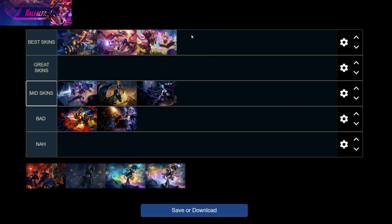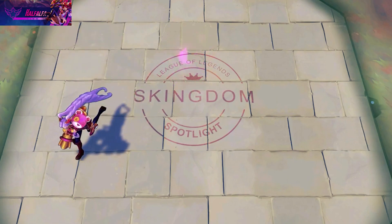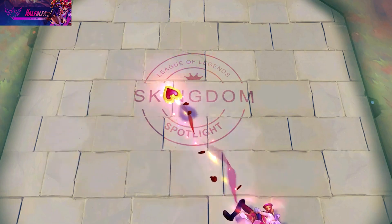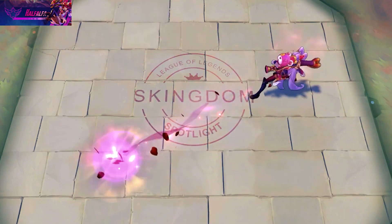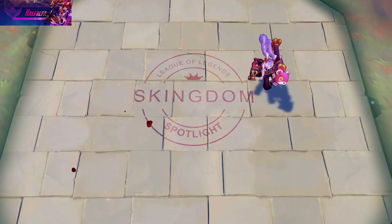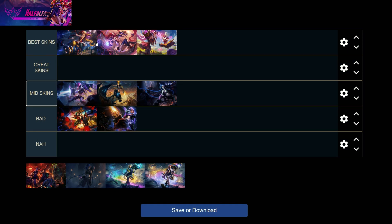Heartseeker is one of the best skins. The rocket launcher on it is very nice — I really like those animations. The minigun is kind of meh, so this is like the counter to Ambitious Elf. I prefer Heartseeker's rockets over Ambitious Elf's minigun. Sometimes in a lobby I'll think about what I'll be using more and choose the skin based on that.